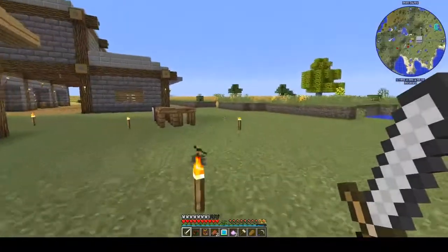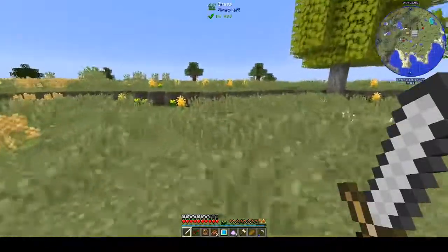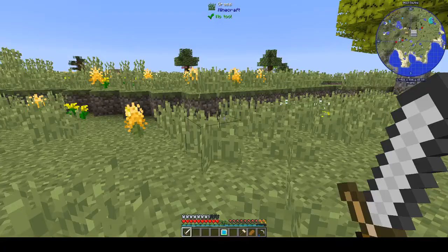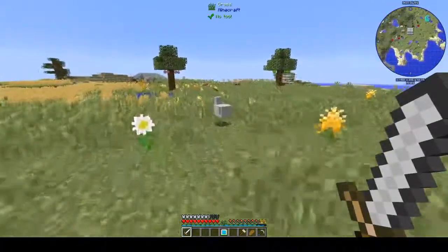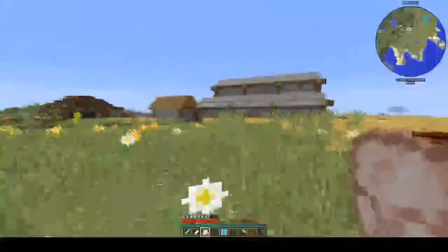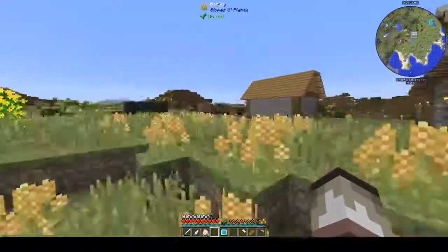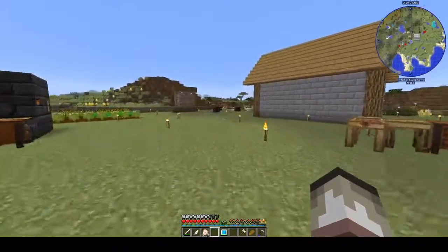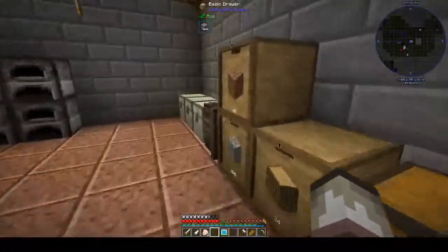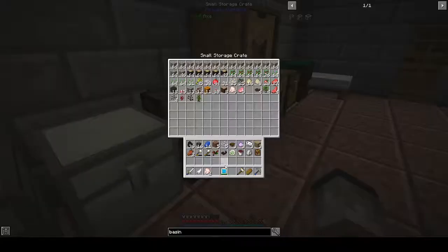Let's find something to hit with it. We've got two raw chickens from that — you'd normally get one. So this is probably heavier on resources than enchanting, doing it this way.